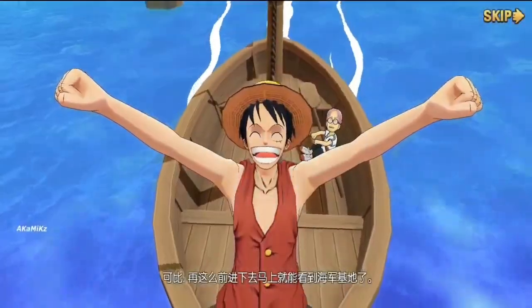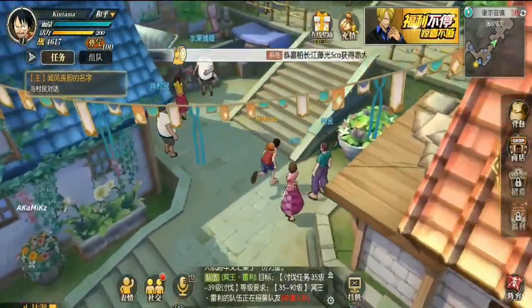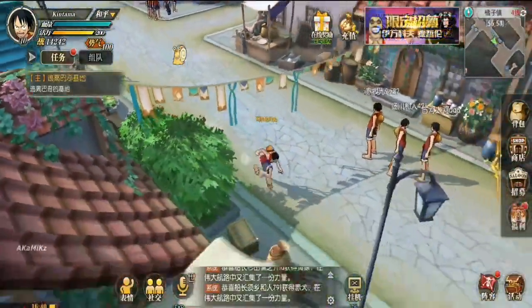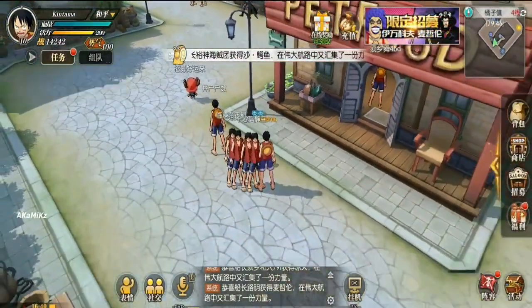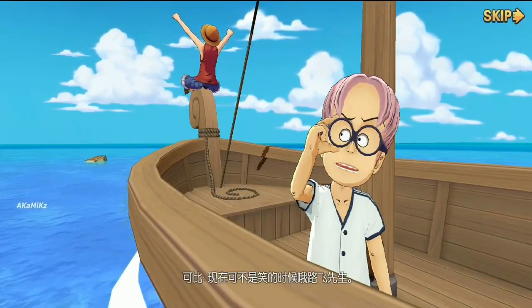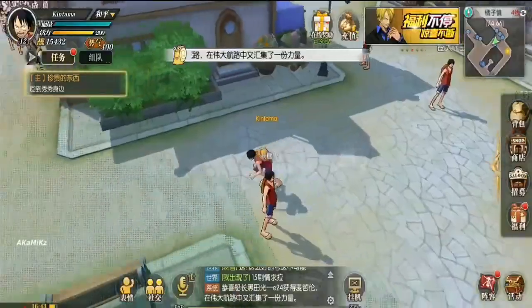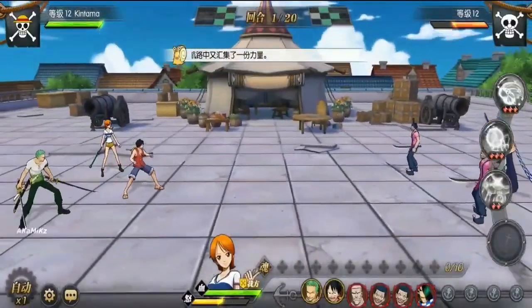The graphics in One Piece Burning Will are spectacular and the game is full of different 3D settings. You won't have any problem controlling your character — you can even go along tapping on each of the missions so that your character moves automatically. At the top of the screen you'll have a map where you can see your current position and locate any items of interest. Although during the first few games you'll only have the option to control Monkey D. Luffy, you'll get to start dealing with other One Piece characters soon enough.